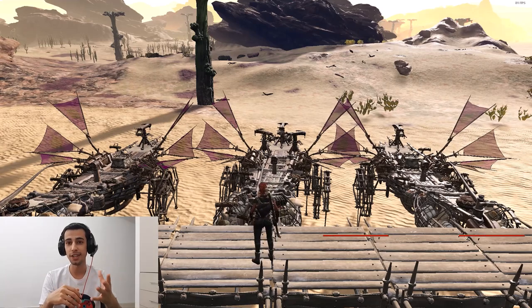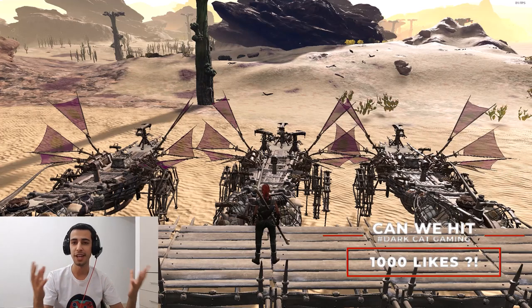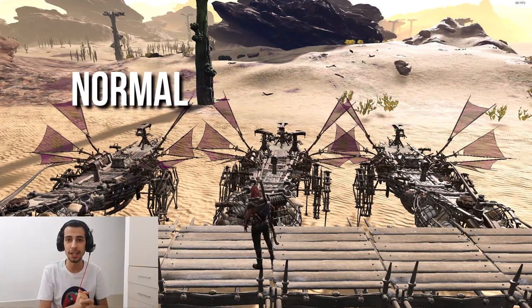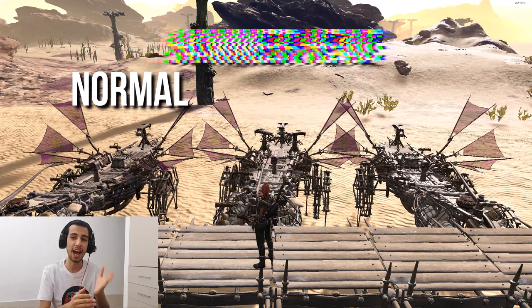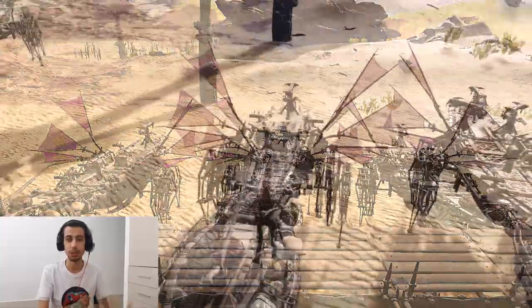Let's get to it. Before we start, if you enjoy this video make sure you put a like on it — it will help me a lot. So for this time I'm going to explain: the left one is the normal layout dingy, the middle one is the hammer rig, and the right one is the rig tier 2.